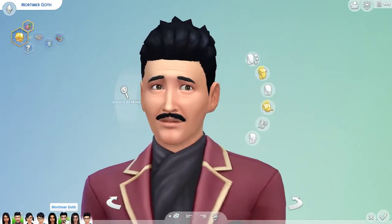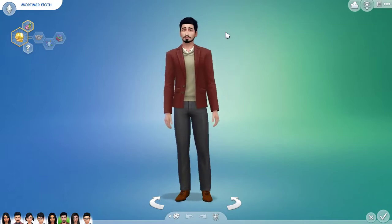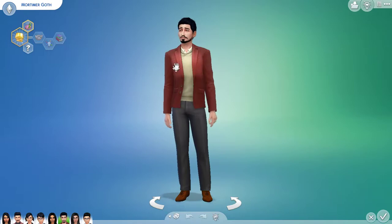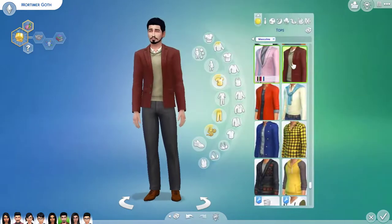Now we have the new and improved Mortimer. One thing I tried to stick with was keeping their original looks the best I could. However, with some Sims I ended up changing their outfits a little more because it looked a lot better on them. I tried to stick with their color scheme and outfit patterns. For Mortimer, this is the closest suit — especially in a reddish color — that he had.